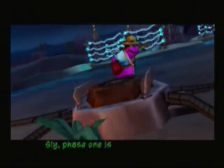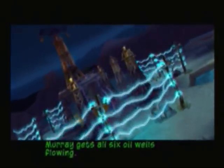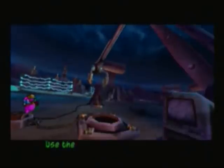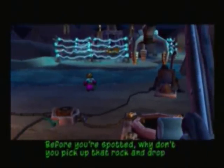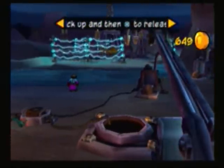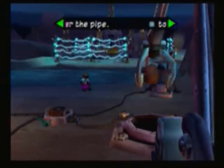Sly, phase one is to protect these power stations while Murray gets all six oil wells flowing. Use this Super Claw 10,000 to deal with any miners that might show up. Use the left analog stick to move the claw around. The X button will pick up and release items. Before you're spotted, why don't you pick up that rock and drop it in the pit? Okay, well I guess this is a good little tester here. This is easy.